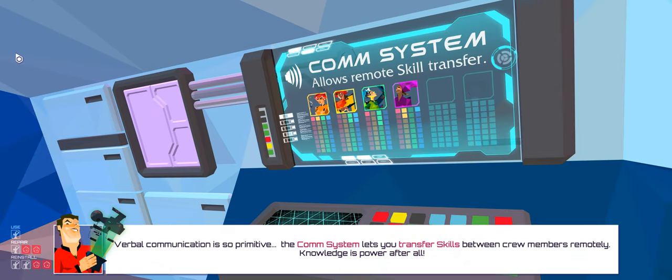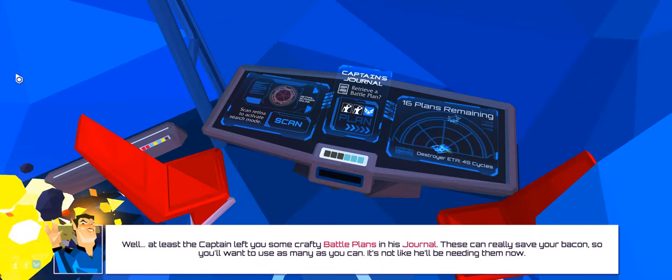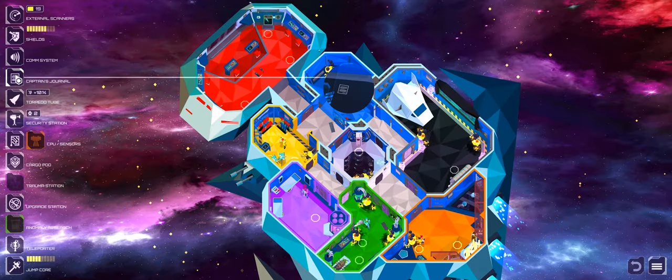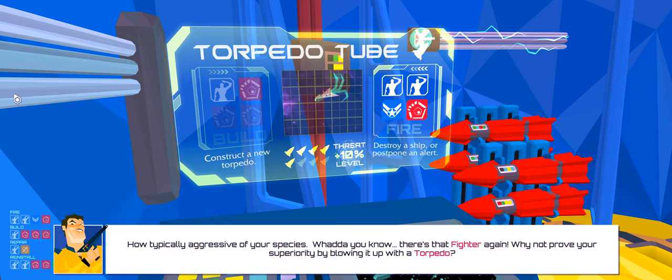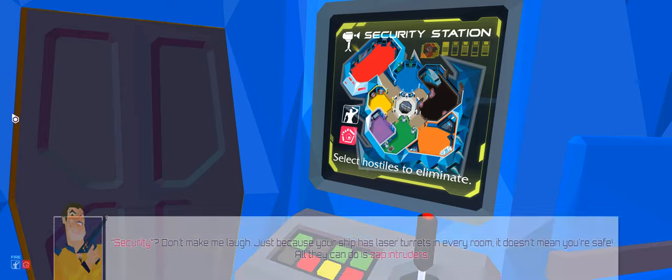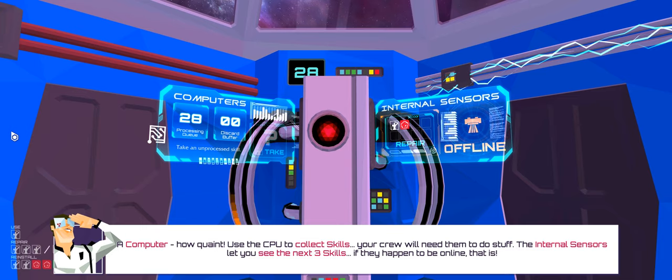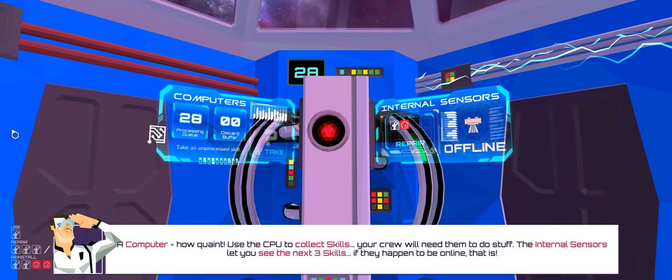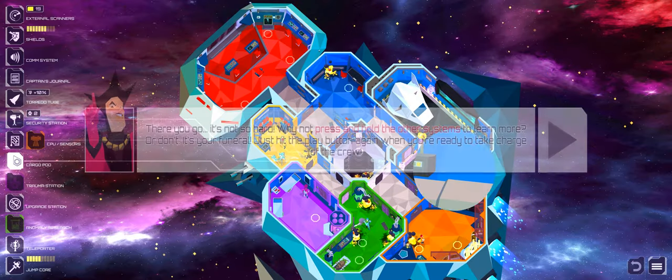The narrator explains: 'The comm system lets you transfer skills between crew members remotely — knowledge is power. The captain left you some crafty battle plans in his journal; these can really save your bacon, so use as many as you can. There's that fighter again — why not prove your superiority by blowing it up with a torpedo? Your ship has laser turrets in every room, but all they can do is zap intruders. Use the CPU to collect skills — your crew will need them to do stuff. The internal sensors let you see the next three skills, if they happen to be online.' This is really cool, I'm so obsessed with this.